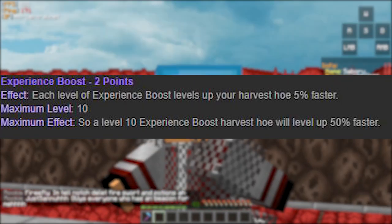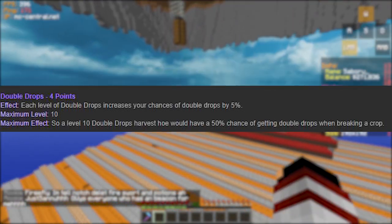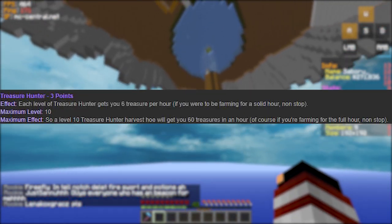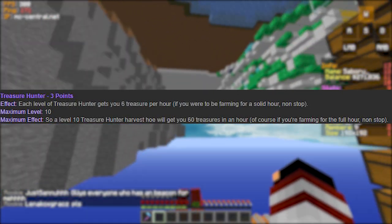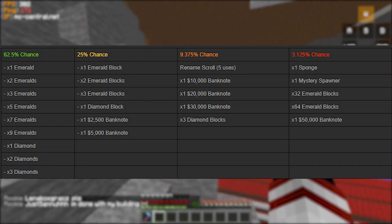Each level of XP boost upgrades your harvest hoe 5% faster. Each level of double drops increases your chances of a double drop by 5%. Each treasure hunter level grants you 6 treasures to be found per hour. Here are the chances of what could be dropped with the treasure hunter upgrade.